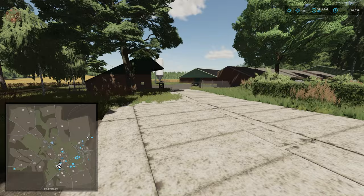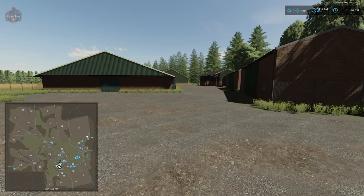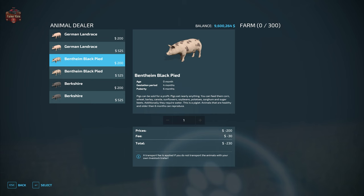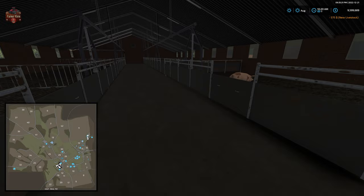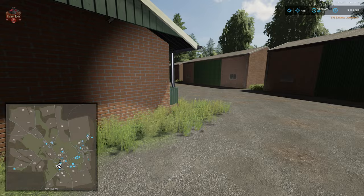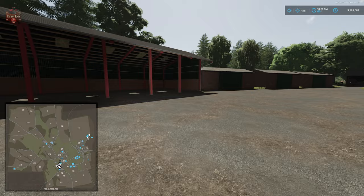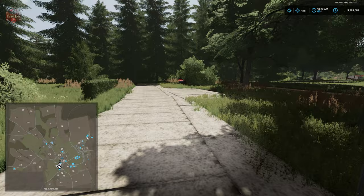Let me go ahead and buy the pig farm and take a closer look at it. Here at the pig farm we've got a little storage shed, a silo where we can bring in seed and mineral feed, and our pig barn — 300 pigs in this facility. From the back we have our slurry point as well as our food trigger. There's plenty of vehicle and implement storage here and all of these sheds can be sold. You can also get rid of the fence.